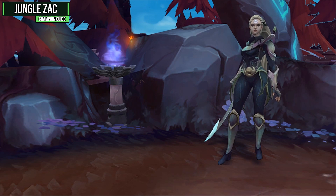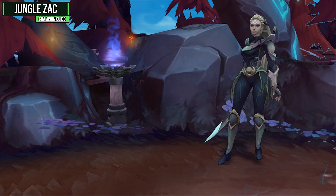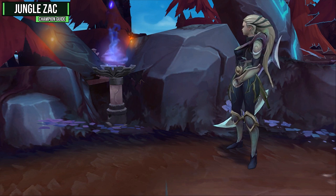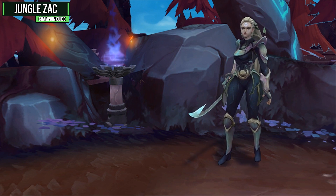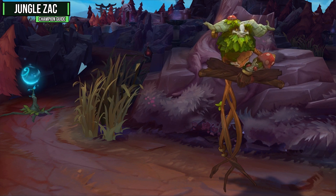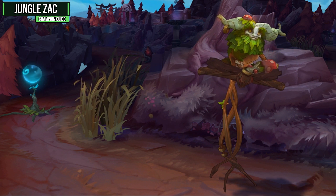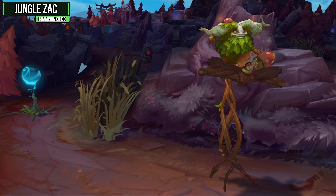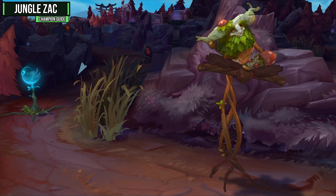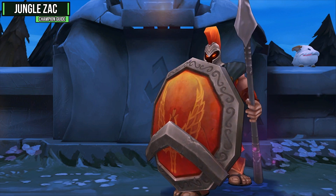You also have the option of diving onto the enemy backline or peeling for your carries — this depends on your team comp. Generally I like to sit on the front line and peel, but if you have another tank and some divers, you may want to go onto the backline to hold them in place for your carries. First hard matchup is Diana — she can basically outduel you all game and has multiple dashes, so she can keep up whenever you try to Elastic Slingshot away, pulling you in and destroying you. Try to avoid her in 1v1 situations and focus on team fights. Next is Ivern, who brings even more team fight utility than you in most situations.